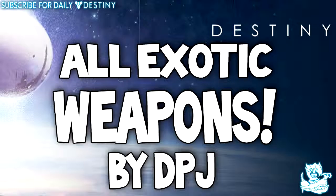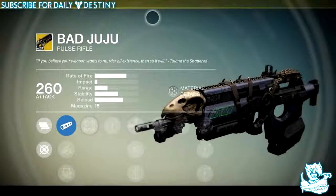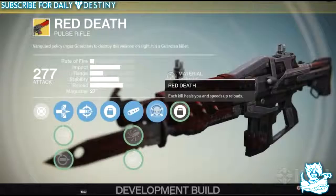Let's get into it. Starting with pulse rifles, we have Bad Juju, which is a really underperforming exotic in my opinion. They did say they're going to release a buff for this weapon, along with a buff for Thorn as well. We also have the Red Death pulse rifle exotic, which is another weapon that really underperforms. It's extremely powerful but I lose so many gun battles with it in PvP.